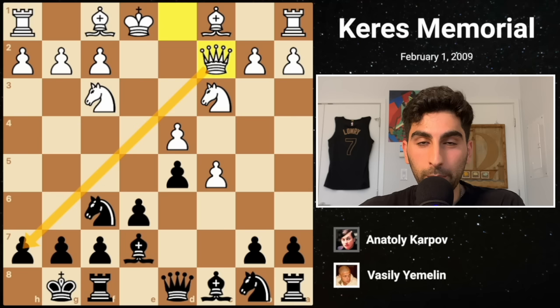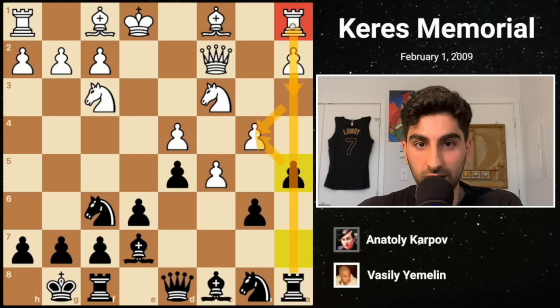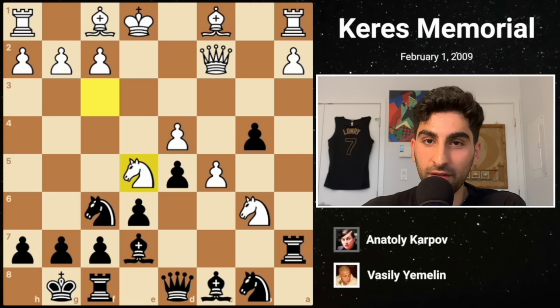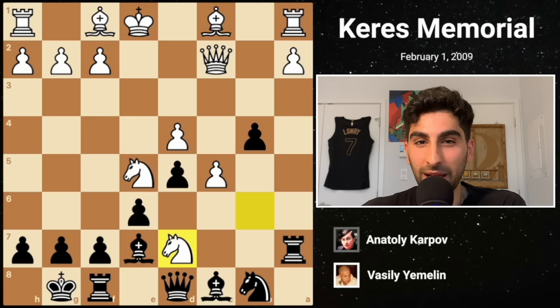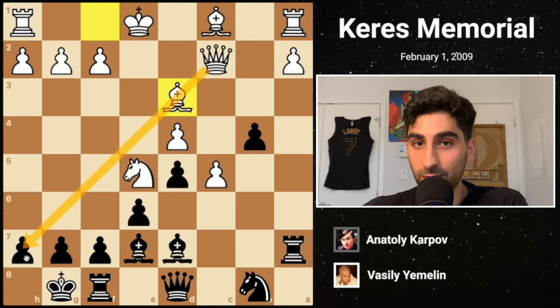Karpov continues Be7, preparing to castle, and White plays Nf3. Black castles, then White activates the queen on c2. Black targets the advanced c-pawn with b6, inducing White to play b4 to support it. A4 relentlessly challenges the pawn chain, and of course a3 wouldn't be possible because of the pin on the pawn to the rook. White plays Na4 with an attack on b6. Black takes on b4, and White captures the pawn on b6, hitting the rook. Rook a7 gets out of danger. White presses forward with Ne5, and Karpov immediately challenges both of White's dominant knights by playing Nd7.